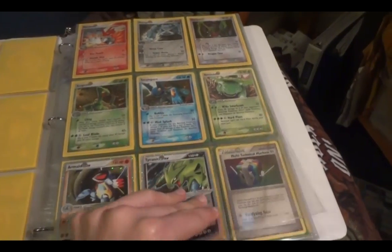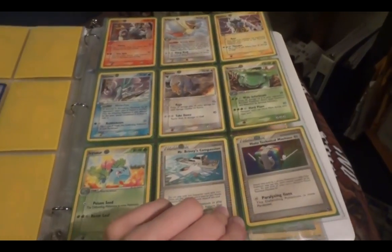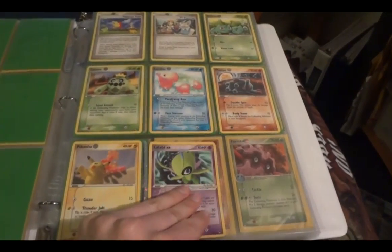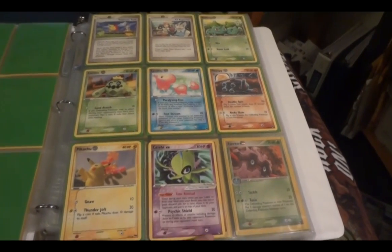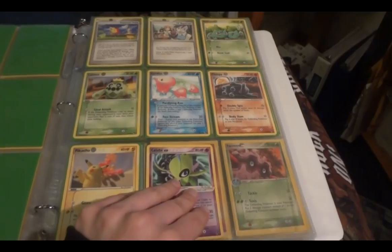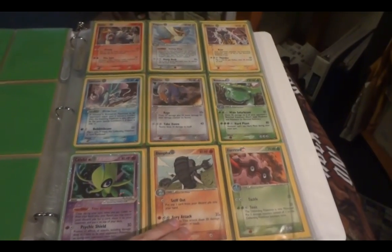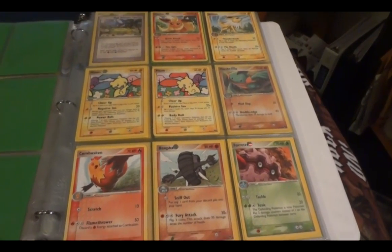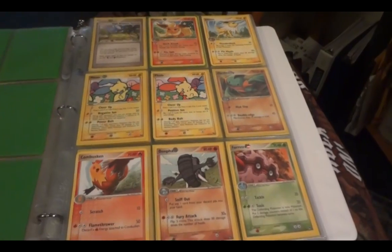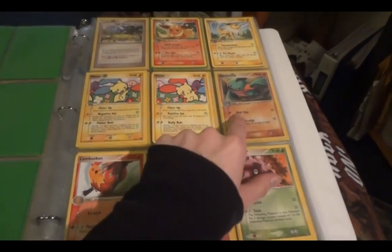So that was the regular set of POP 1 that you just saw, and here are all the holos from it. I do need a new Swampert. Moving on to POP 2, I do need a new Celebi EX — this one is I'd say very good to near mint condition — and then here are the holos.